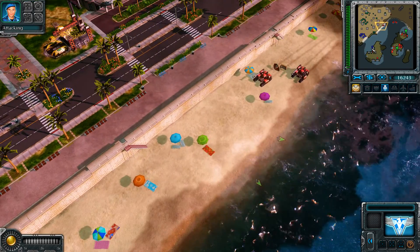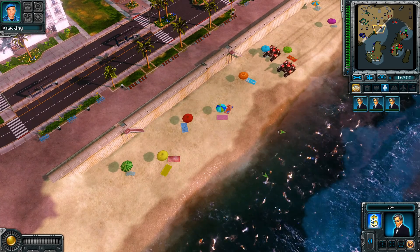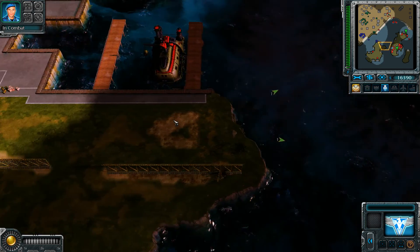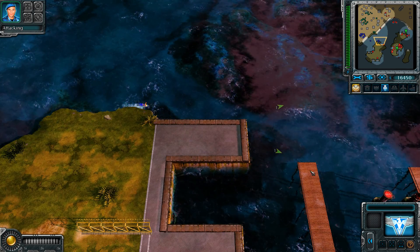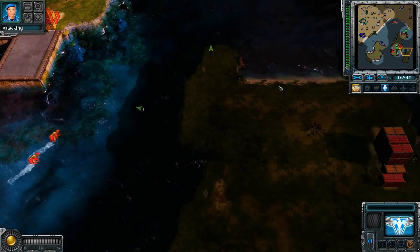Uh oh, are they coming towards me? Because I can't — I don't have anything to build to kill them. Will my hair get wet? I got bears swimming around in the water and everything.